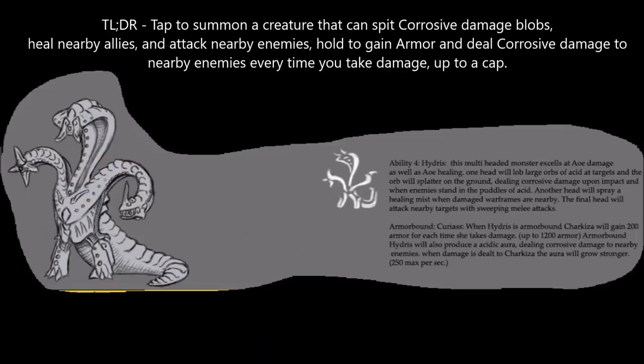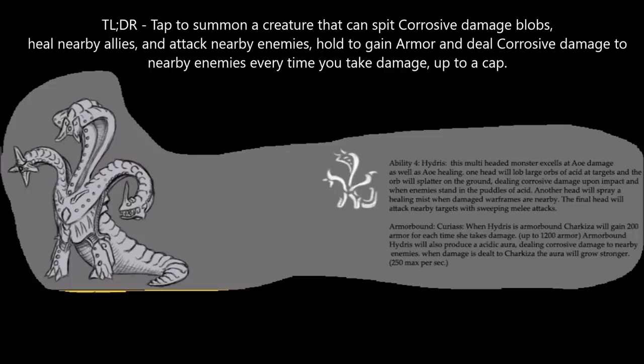Charkiza's fourth ability is Hydrus. Normally, this ability causes Charkiza to summon a triple-headed creature: one head spits acid dealing corrosive damage, the second head sprays mist healing nearby Warframes, and the last head targets nearby enemies with melee attacks. If held down instead, Charkiza manifests a Chestplate, which grants 200 armor every time she takes damage, up to a cap of 1200. Charkiza also generates a lethal aura dealing a small amount of corrosive damage to all nearby enemies, and the more damage she takes, the more damage her aura deals, up to a cap.